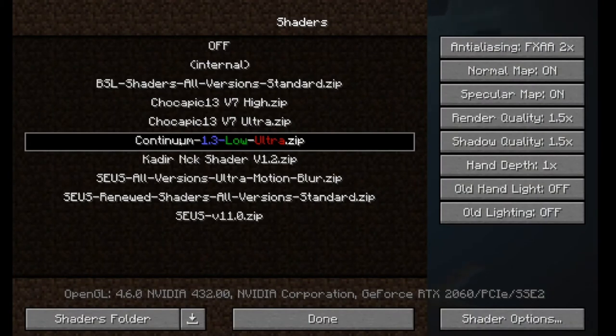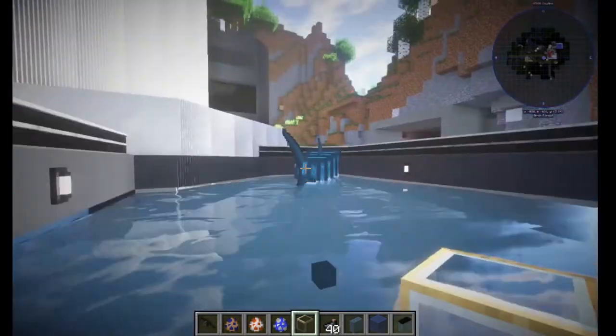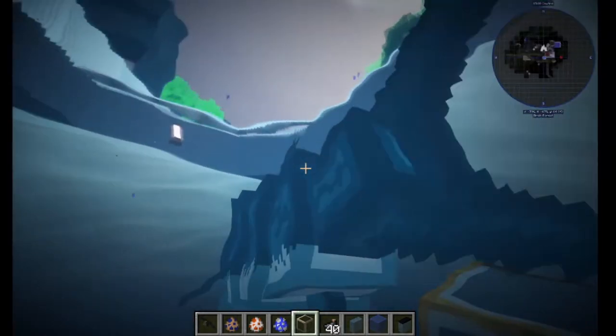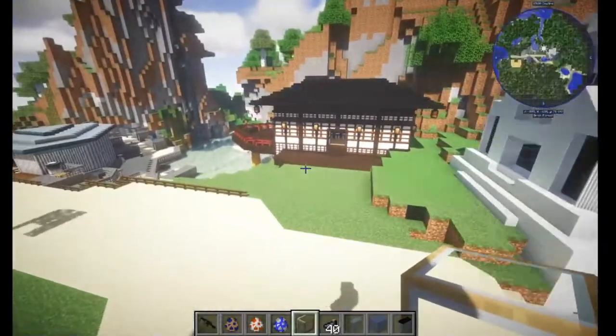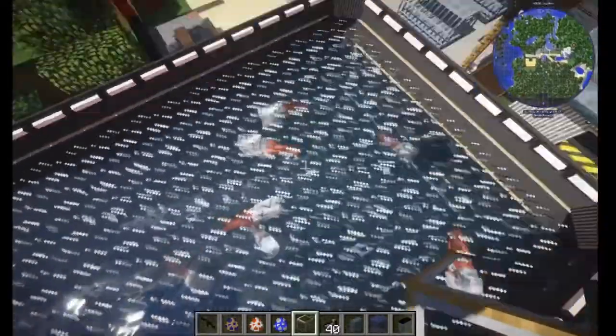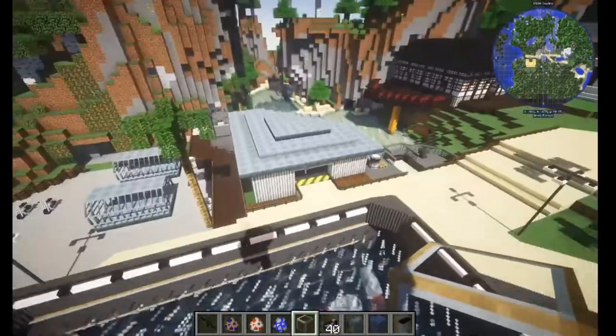I'm testing my mod out with shaders right now because I prefer to have shaders on — I think they really enhance the experience of Minecraft, especially what they do to the water. This one looks actually pretty nice. Oh, this one looks very nice too — what is it called? Cantium! I would definitely recommend you guys to use that shader with this mod.